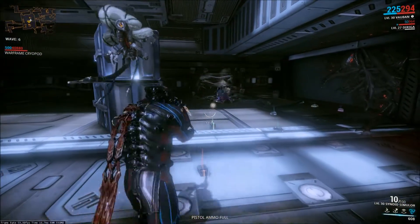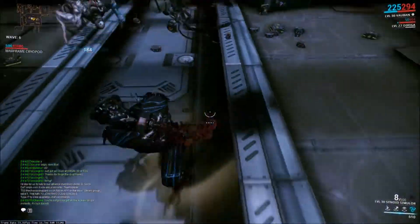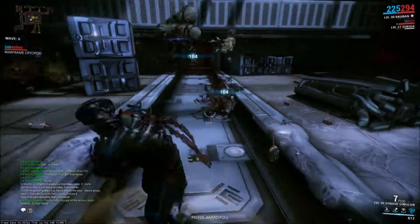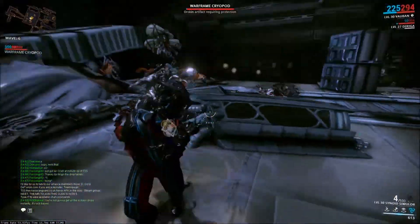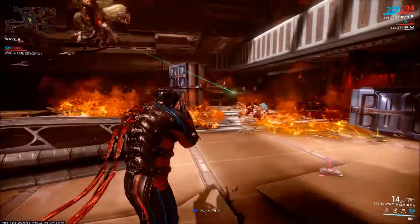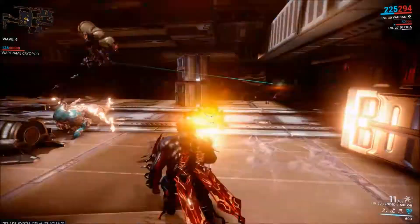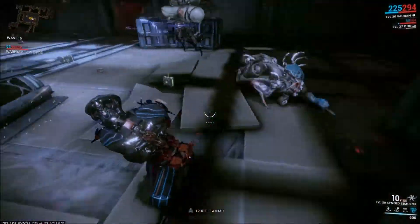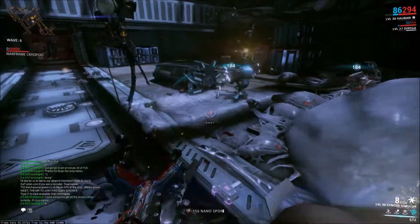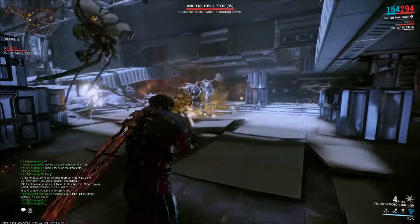I would highly recommend, if you're willing to put more than one forma into it, to focus primarily on status chance. As far as fire rate or reload, the gun doesn't really need it. With the bigger clip, faster reload, and fire rate that this gun innately has as the Synoid, it doesn't really need those mods. I would just buff the damage as much as humanly possible.